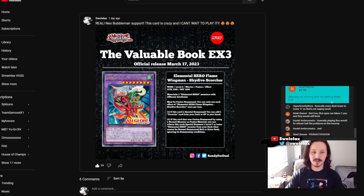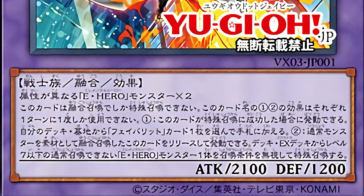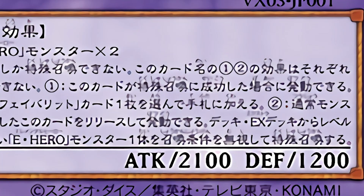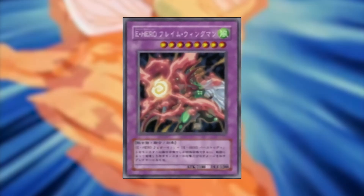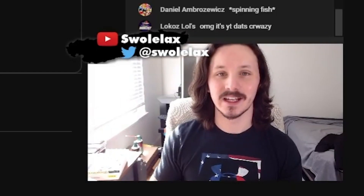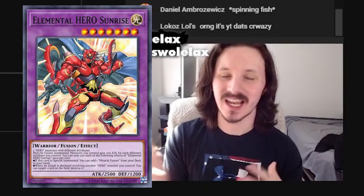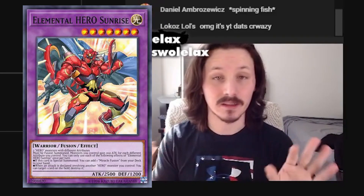If you're not in the know, Elemental Hero Flame Wingman Skydive Scorcher — or just Scorcher as I'll probably be referring to it — reads as follows. This card is a Wind Level 8 Warrior Fusion Effect Monster with 2100 Attack and 1200 Defense. You might be wondering why it's Level 8. That is because Flame Wingman in the manga was originally Level 8. Skydive Scorcher is a reference to his finishing move in the first episode of the GX anime. The materials are two Elemental Hero Monsters with different attributes — a little more specific than something like Sunrise, which only requires two Hero Monsters with different attributes.